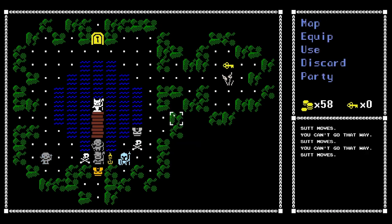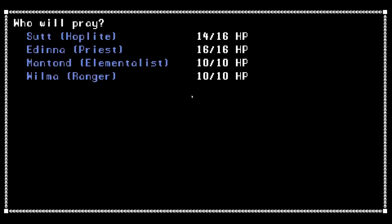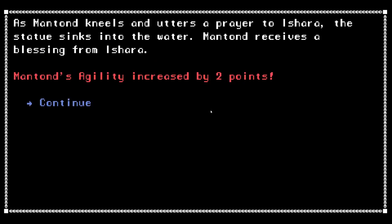Victory — your enemies have been defeated. This is some classic business right here. Before you stands a statue of Ishara, goddess of grasslands, plains and agility. She is depicted as a beautiful woman with the head of a lion. She wears an elaborately ornamented dress and holds a staff in her left hand. Let's say the elementalist will pray — agility is increased by two points. As Manton kneels and utters a prayer to Ishara, the statue sinks into the water. Manton receives a blessing. Nice.